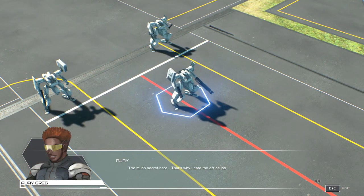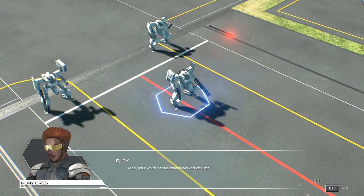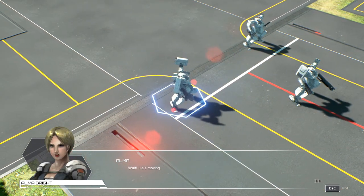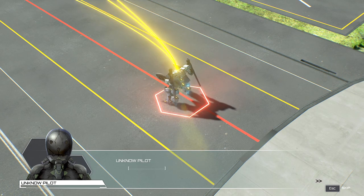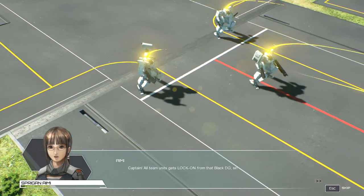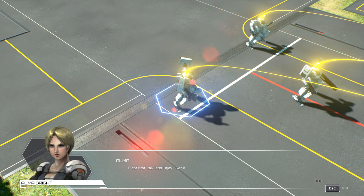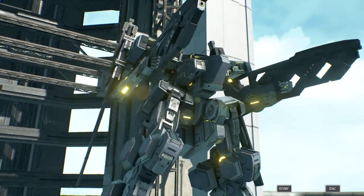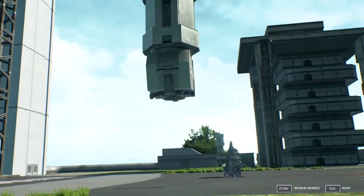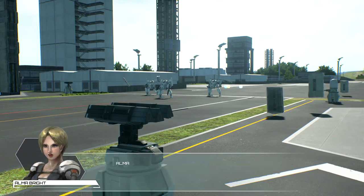There are too many secrets here — that's why I hate the office people. There's a lot of pressure coming out of him. His weird sense always works — he's moving. Oh, he's got a dope black helmet too. Captain, the team is locked on from the black DG. Fight first, talk later. Let's go! Oh, he brought backup too. We're about to get flexed on.